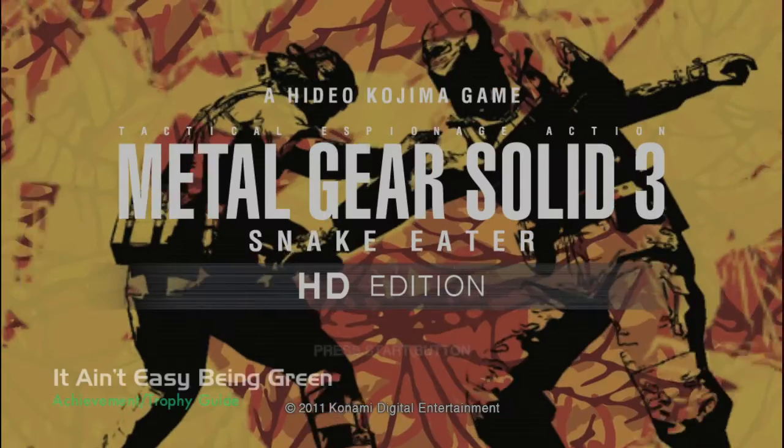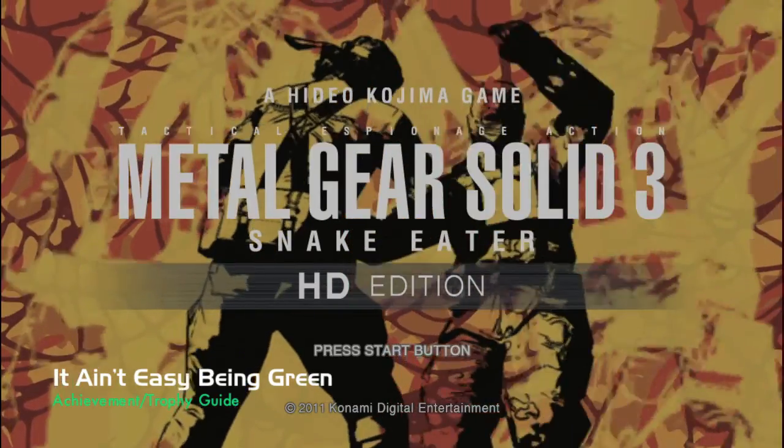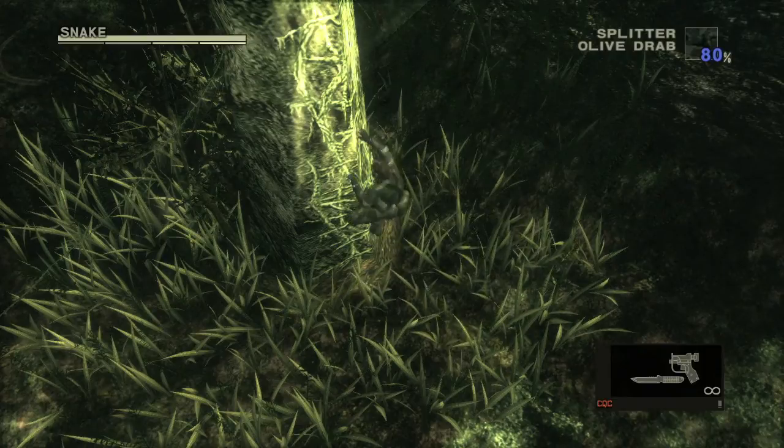Hey everybody, it's John here from Vidgamiac.com. We're back in Metal Gear Solid 3 HD going for the 'It Ain't Easy Being Green' trophy, which requires finding all the Karotans. There is pretty much one on every screen, and we're going to be starting off with the Virtuous Mission.